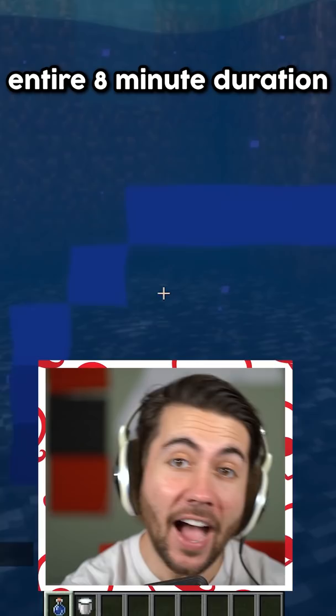But there's one more item that's even better than this — the Conduit. If you build one of these bad boys, you just get unlimited water breathing whenever you're near it, which is pretty freaking incredible.